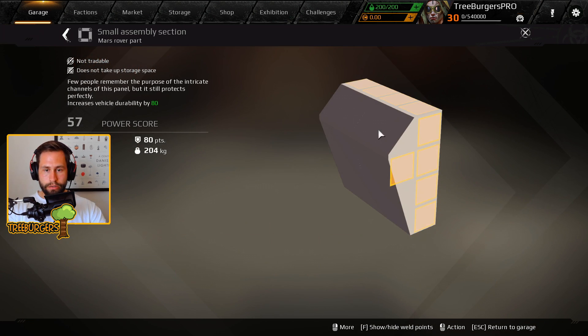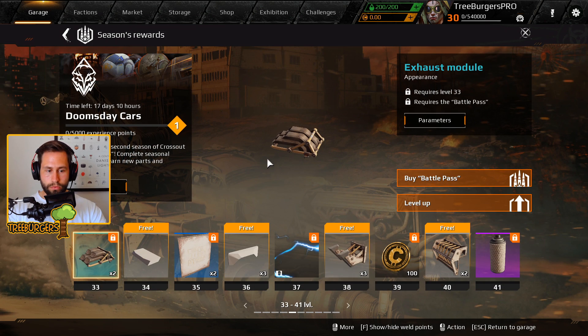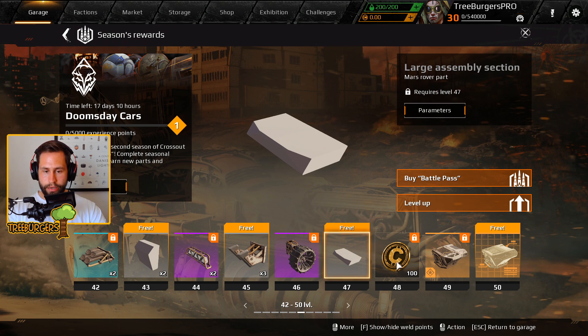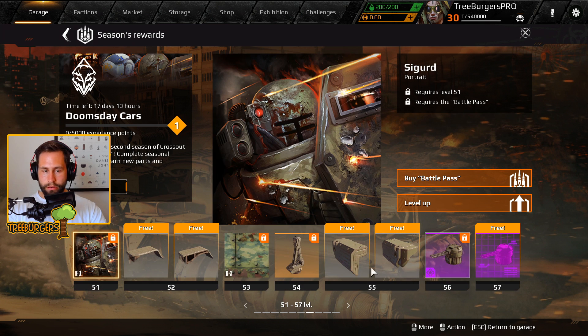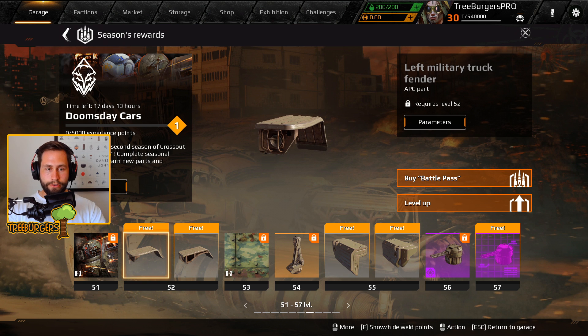There's a small assembly section with a four by two part, a very cool new headlight, and some new CKs. The Nova medium cabin also looks very good.